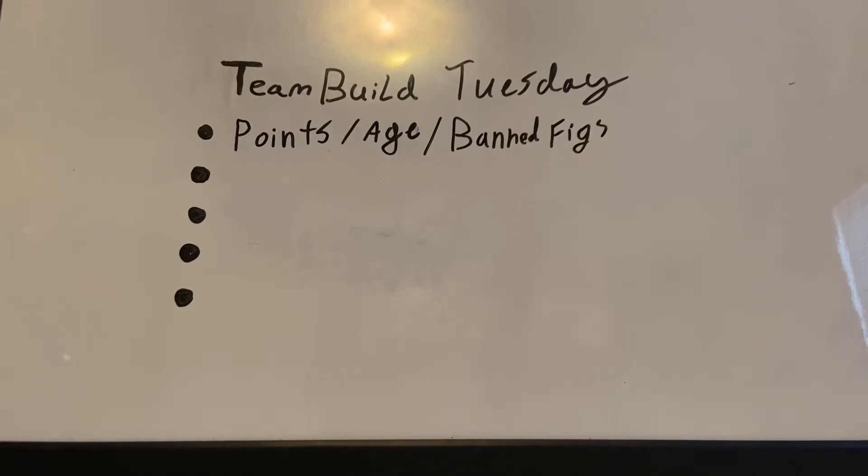Points, age, and banned figures. Obviously you need to know how many points the build is going to be before you can start building. If it's going to be like a hundred point game, that just takes away too many options, or if it's an average 300 to 400 point game, you'll get a lot more options.